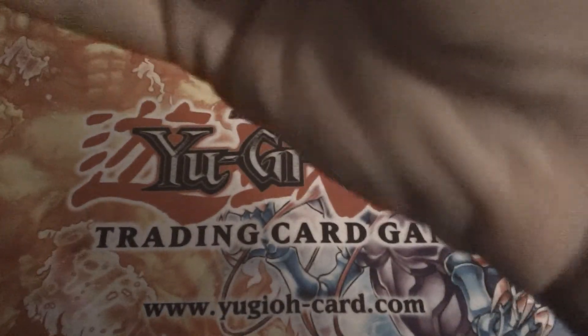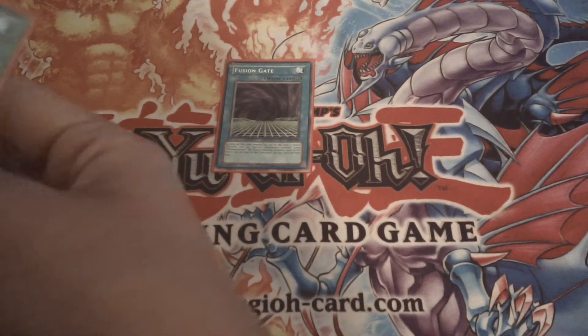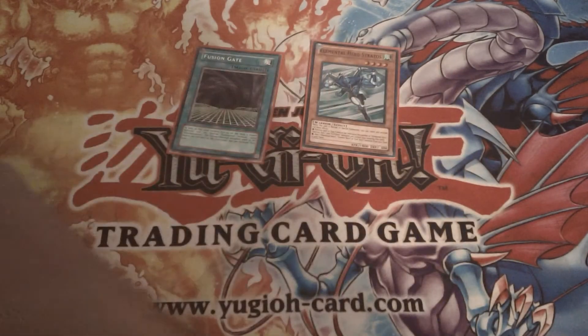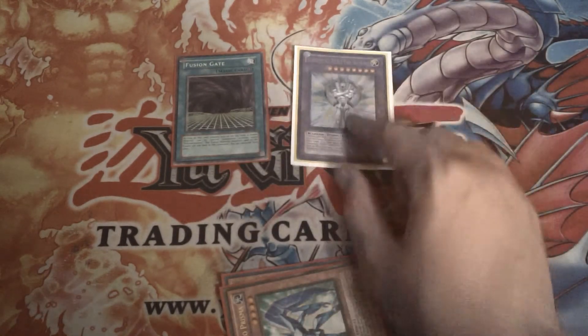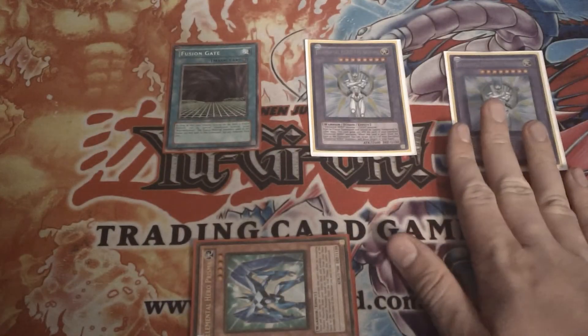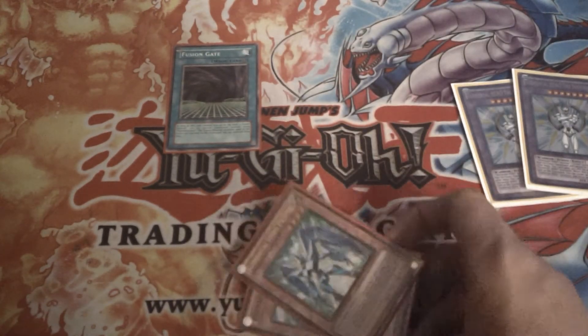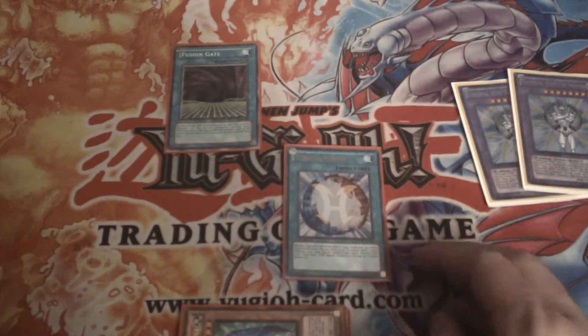Some of the basic plays with Fusion Gate are really simple. You just have a first-turn Fusion Gate and first-turn Stratos. Summon out Stratos, get your Light Elemental Hero — either Voltic, Alias, or usually you'll want Prisma. Remove them through Fusion Gate and get first-turn Shining. Shining gets destroyed, comes back to your hand, remove them again, get another Shining. These Shinings are definitely not dead in the grave if they keep getting destroyed, because the materials come back and you can keep recycling Stratos' effect. The Shinings can also be removed with Miracle Fusion, so keep that in mind.